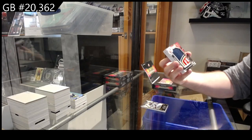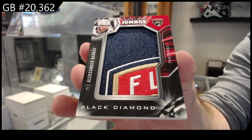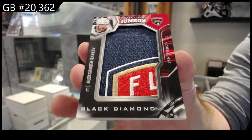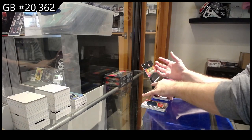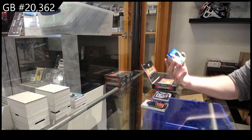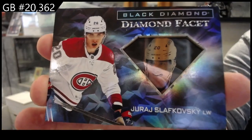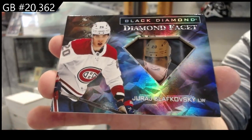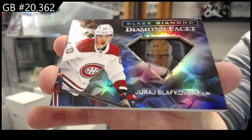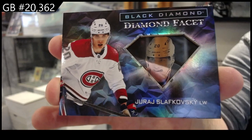Team Logo Jumbos — Barkov for Florida. We've got a Diamond... Does anyone let me know exactly how to say this — Facet? Is that what it is? Slavkovsky. Can anyone confirm? Is that how you say it — is it Diamond Facet, or is there some weird way to say that? Slavkovsky — Montreal.